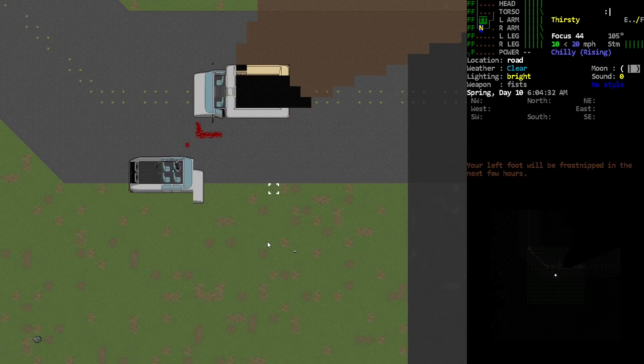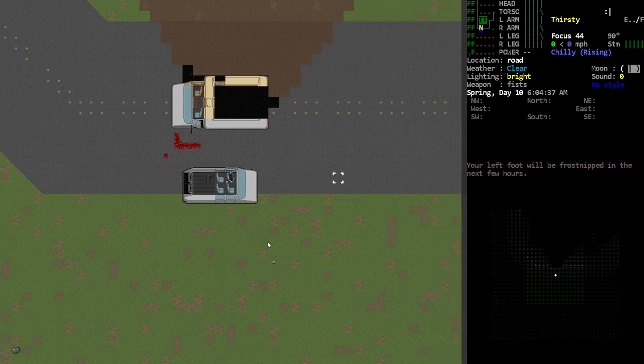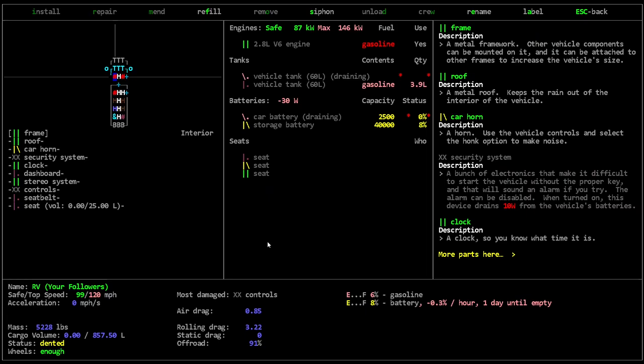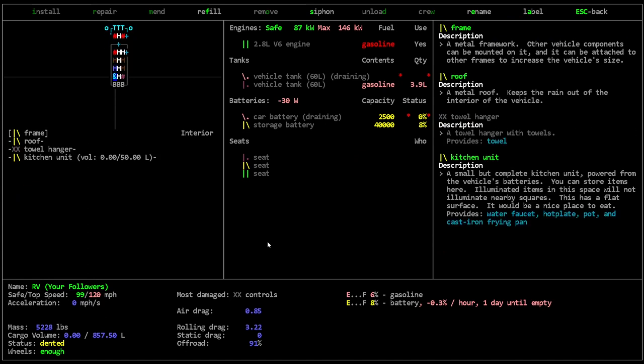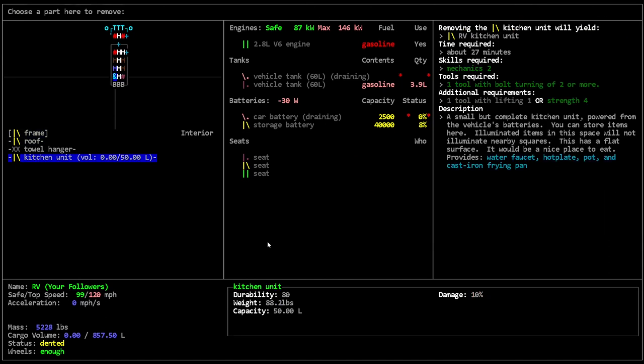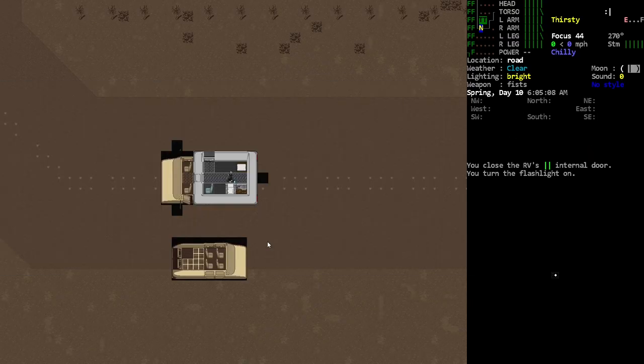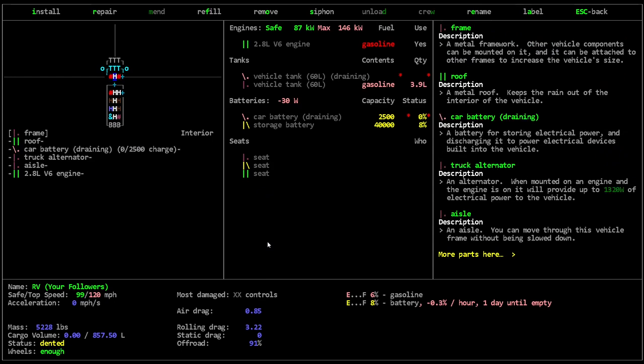I wanted to see about getting the onboard electronics. They've got a towel hanger there. Do the kitchen units do well? It's got a flat surface which is actually decent for us to work on. I think we should probably take one and install it in our vehicle. Too dark — yeah, it would be. Good thing, not for me.